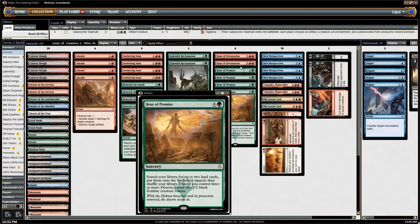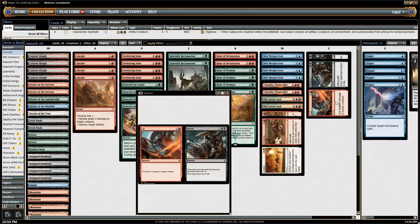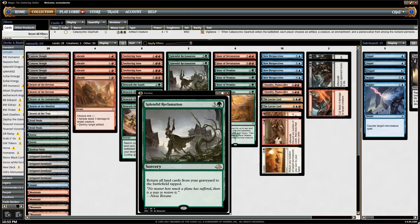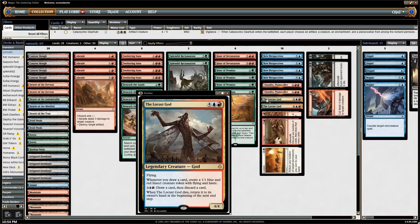We do have Chandra Flamecaller, Hour of Devastation, Sweltering Suns, Abrade, and Cut to Ribbons. Cut to Ribbons can also be a win condition in here - I did Cut to Ribbons someone for 17. It is very feasible in the deck to have just a ton of lands. Another way to get a lot of lands back is Splendid Reclamation. Once you've cycled a bunch of cards with New Perspectives or other ways of cycling your lands into the graveyard, you can Splendid Reclamation them back, then Leave to Chance, and rinse and repeat. Locust God is very easy to get up to 20-plus flyers in one turn.